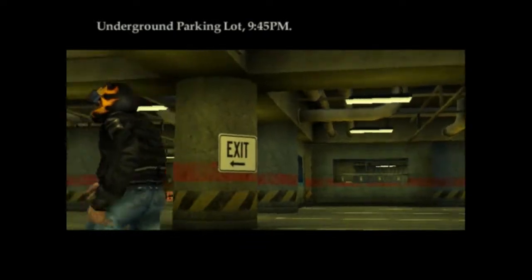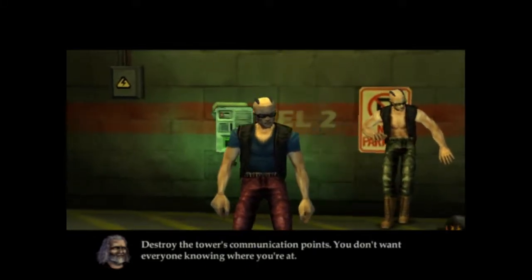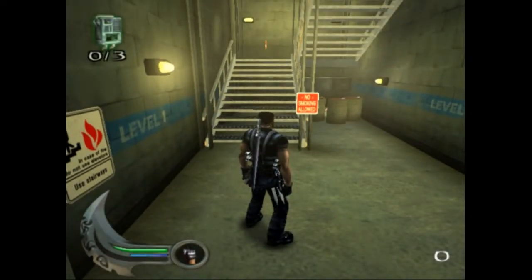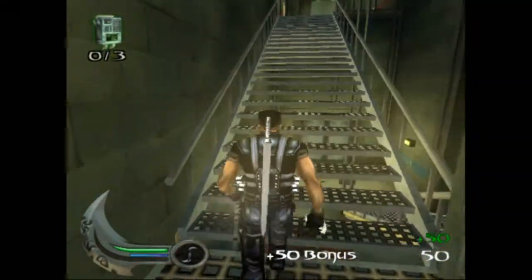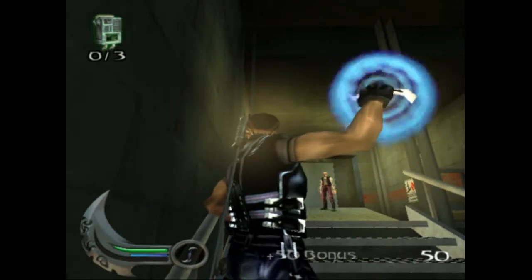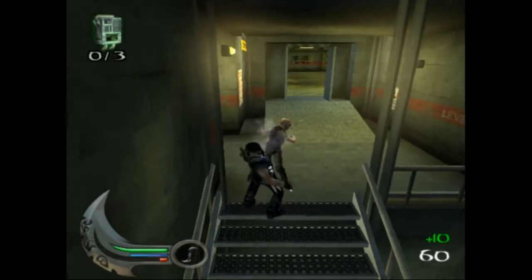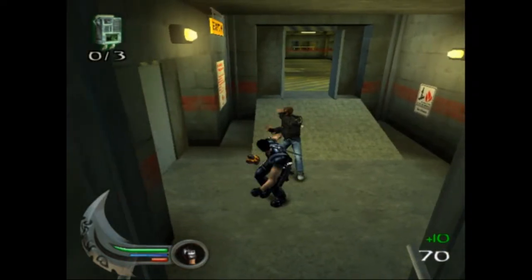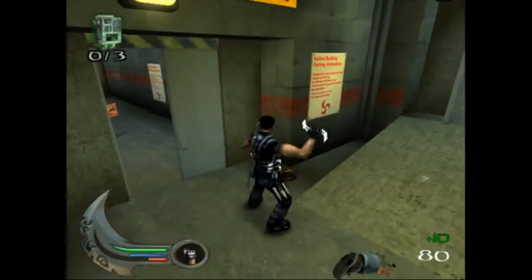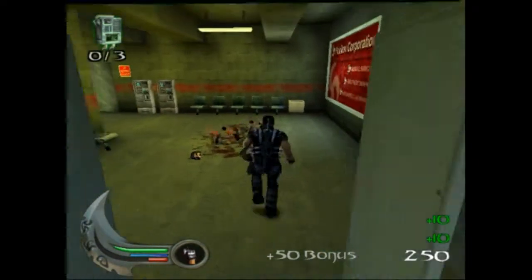Underground parking lot, 9:45 PM. That guy with the blood is heading for the upper floors. Before you follow, we'll need to get some insurance — destroy the tower's communication points. You don't want everyone knowing where you're at. Don't bother with the barrels this time, there's nothing there. Gonna get our glaive — and yeah, that's how the glaive works, guys. It's awesome.